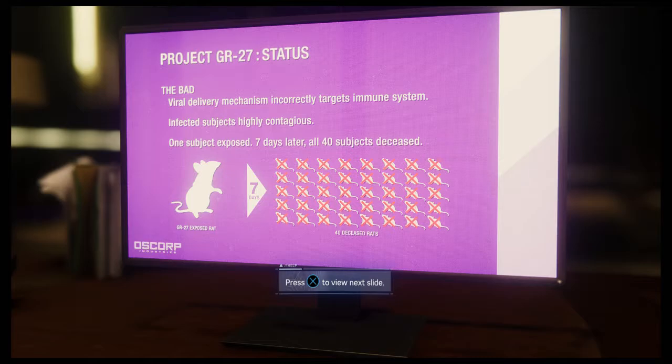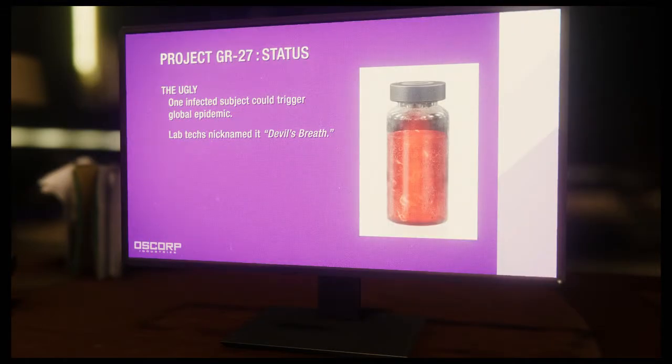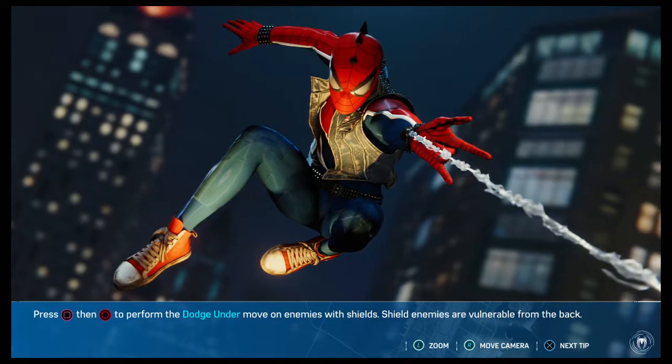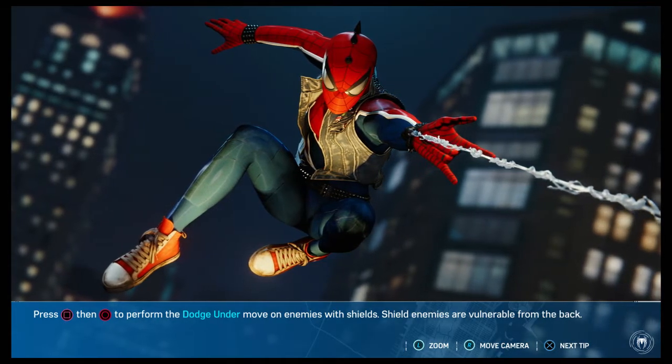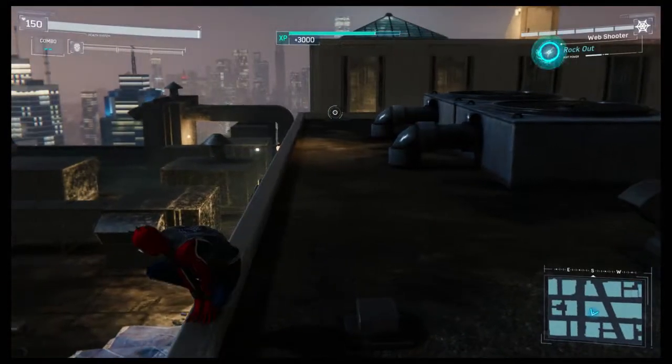What is this — some rats? One subject exposed, seven days, all 40 subjects deceased. Loaded dead rats — GR-27 is devil's breath. It's designed to cure diseases but in its current form it's like a bioweapon. So it's meant to cure disease, interesting. Dr. Michaels keeps the only sample with him at all times — that's why they want him. We find Michaels, we find devil's breath. Michaels has a sample of devil's breath.